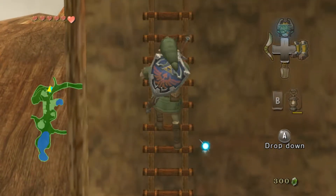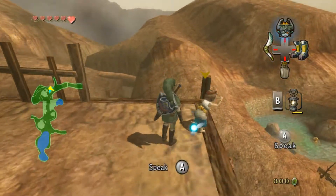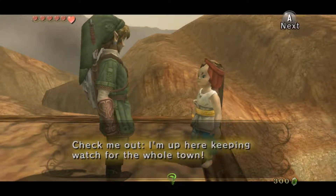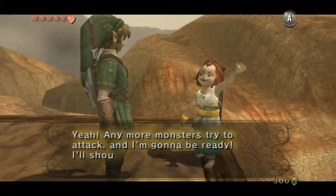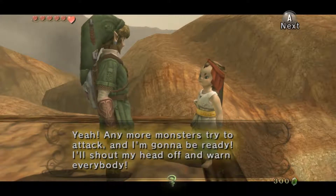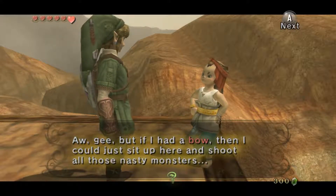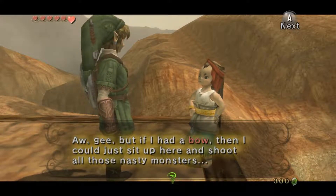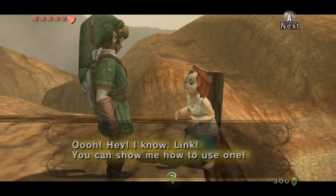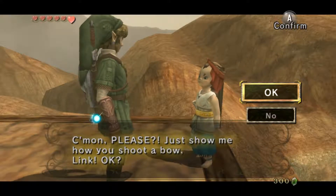Man, if I was really here, I'd really hate to fall — I could easily die. Let's talk to him. 'Link! Check me out, I'm up here keeping watch for the whole town. Any more monsters try to attack and I'm gonna be ready — I'll shout my head off and warn everybody. But if I had a bow, then I could just sit up here and shoot all those nasty monsters. Hey, I know — Link, you can show me how to use one! Come on, please, just show me how to shoot a bow, Link.'